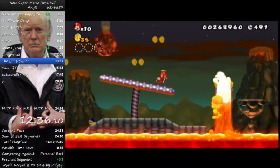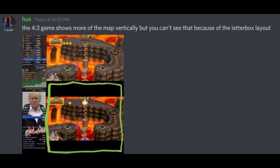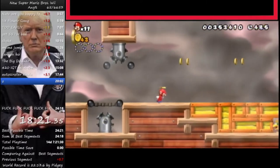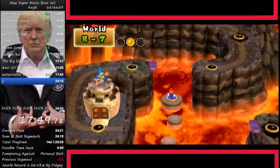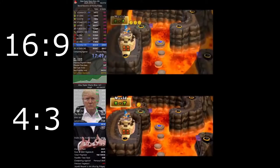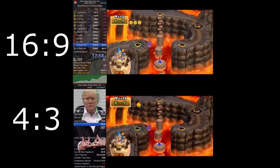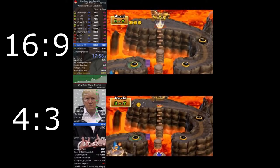So off we went to the NSMBW Hacking Depot Discord, and here's what they told us. The 4:3 game shows more of the map vertically, but you can't see that because of the letterbox layout. With the 4:3 layout, you'll see black areas on the top and bottom. And when you are on an overworld map, although you can't see it, those black bars are still loading that top area of the map. With this, it's able to load that area of the map much faster than a 16:9 aspect ratio, allowing the 4:3 aspect ratio to open up the level much faster.